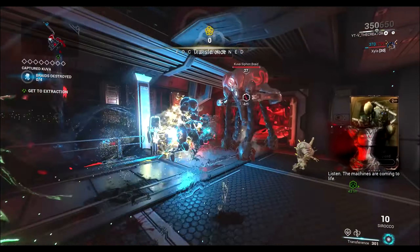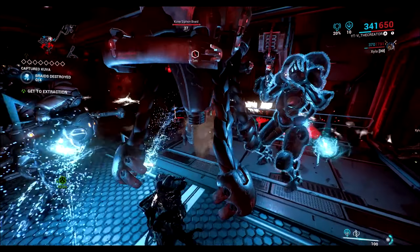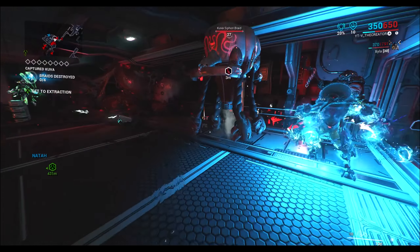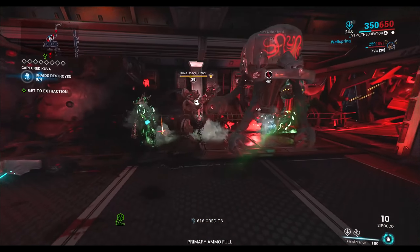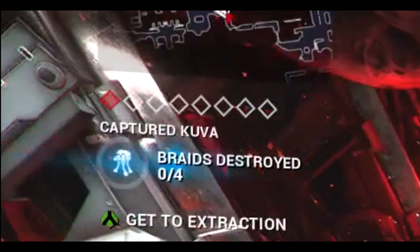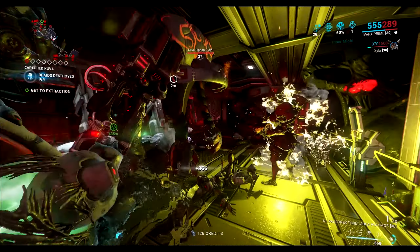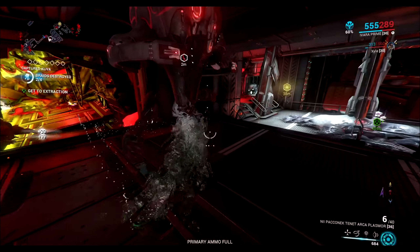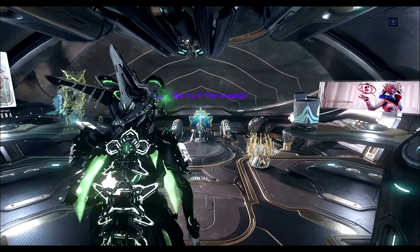During the Kuva Siphon mission, when you load up it's going to prompt you to use Transference. When you find the Kuva Siphon, don't worry about the guy standing there — focus on when the braids start pointing in a certain direction, because that tells you a black cloud is coming and you need to shoot it. You can wipe out the other killable enemies, but watch the braid direction. You have multiple chances to destroy the braids — you just don't want to fail too much or you'll have to restart the mission.